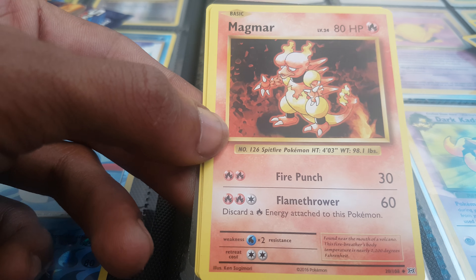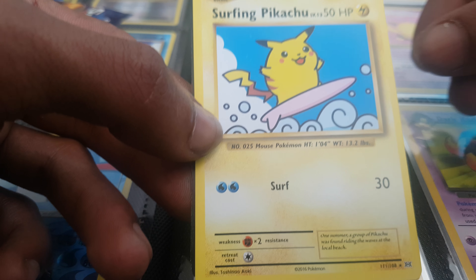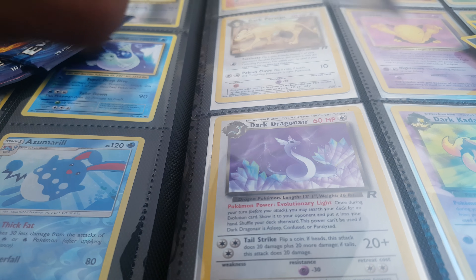This has just made this completely worth it. Magma. Here comes Team Rocket. Surfing Pikachu — another good card to pull. Very happy.